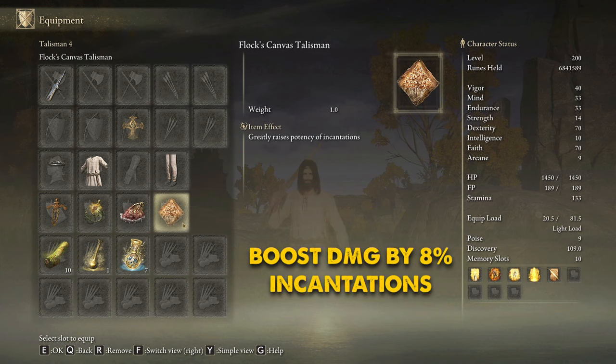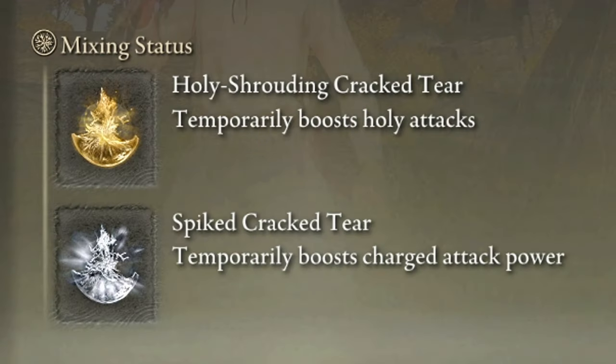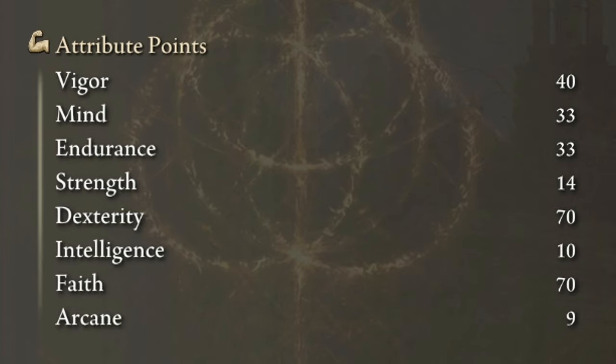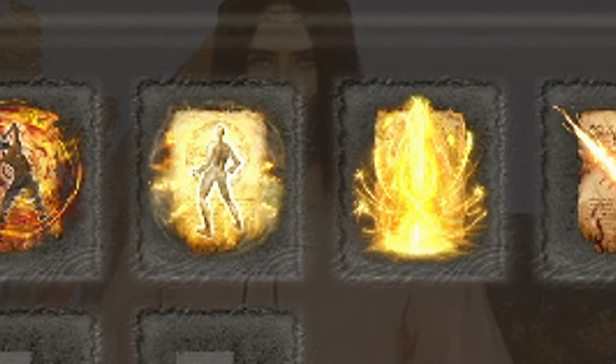The Flock's Canvas Talisman is a very good alternative that increases the power of our incantations. In our Flask of Wondrous Physick we will use the Holy Shrouding Cracked Tear and the Spiked Cracked Tear. To get the best performance of this build we will level up Vigor to 40, Mind and Endurance to 33, and Dexterity and Faith to 70. Golden Vow and Howl of Shabriri are going to be your main buffs.